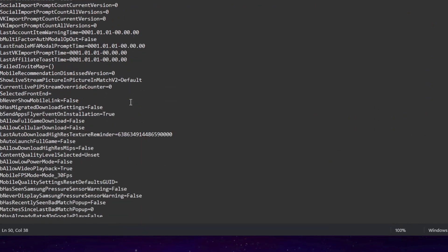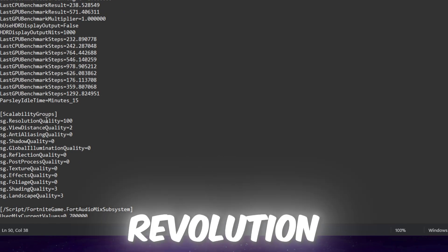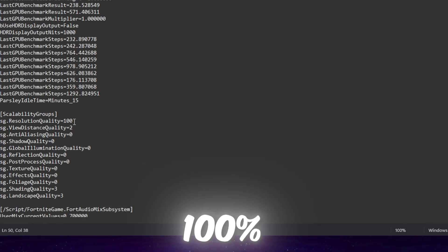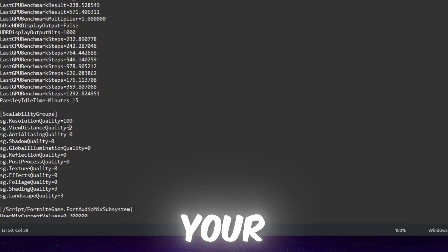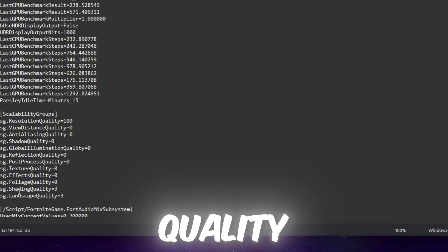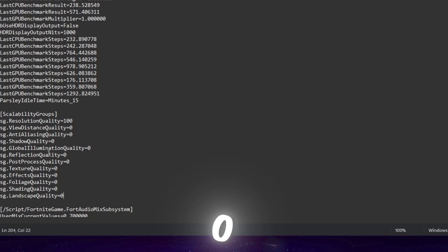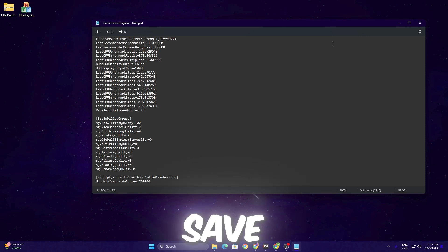Scroll down to find the graphic settings. Set Resolution Quality to 100 or whatever you prefer. View Distance set to zero. Shading Quality and Landscape Quality can only be changed from the in-game settings, so set them to zero here as well. Go to File and hit Save, then close the GameUserSettings file.